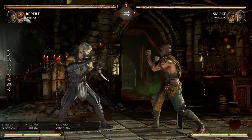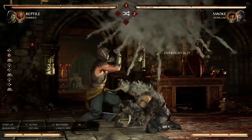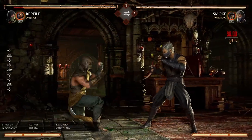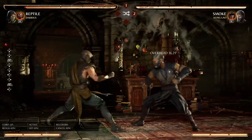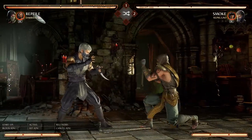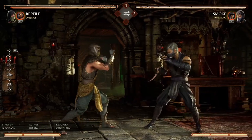I just blocked the overhead. Now the low. Using this randomized element can really help condition you to see what your opponent is doing and when to block and how to block. So now you basically have the stage set — you have the troublesome moves recorded and you've figured out how to block against them. Step one is done.